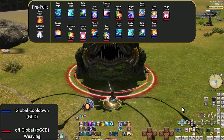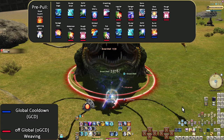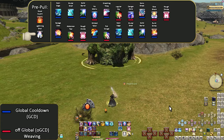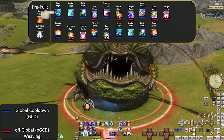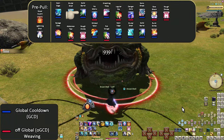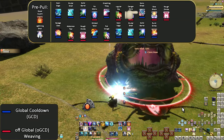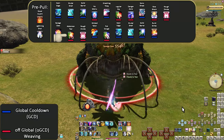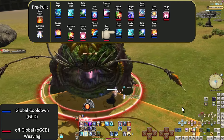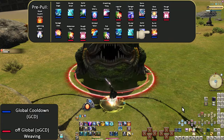Let's go through the karaoke opener. Pre-pull: Royal Guard. Lightning Shot. Keen Edge. Brutal Shell. Solid Barrel. No Mercy. Gnashing Fang. Jugular Rip. Danger Zone. Sonic Break. Bow Shock. Rough Divide. Savage Claw. Abdomen Tear. Rough Divide. Wicked Talon. Eye Gouge. Keen Edge. Brutal Shell. Solid Barrel. Burst Strike.